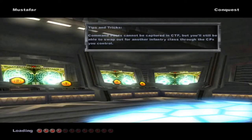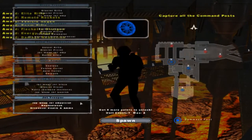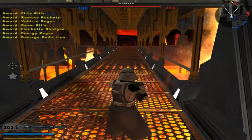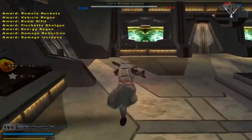Welcome back everybody to another ModMapSides on regular maps video. Today we are going on the Sradin Ash 4 sides for Mustafar. Really the only new sides are on the Republic here — the CIS don't really have any new sides. So that's why we're playing on here.